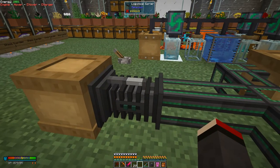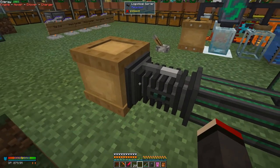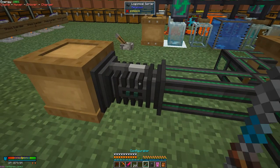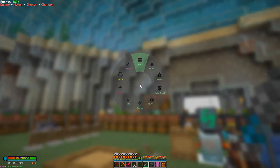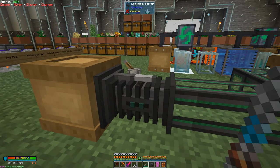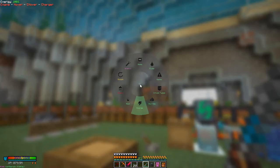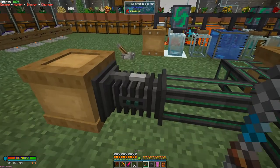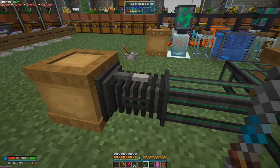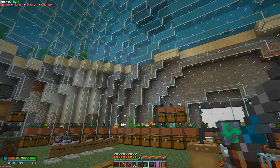I want it to come out of here and go into these pipes. The direction is indicated by the white pointy bit — it sort of starts going down here, so that's the direction. If you get it wrong and want to turn it around, you can use the configurator with Shift+N and then set it to rotate or wrench. Just right-click it — I have to use the wrench side.